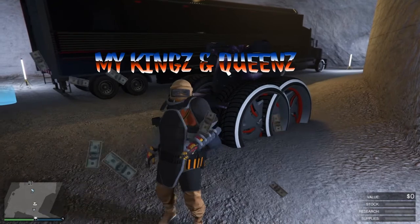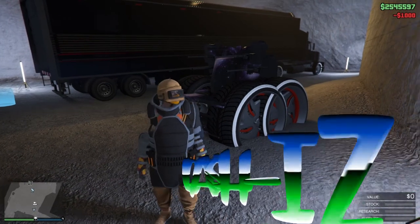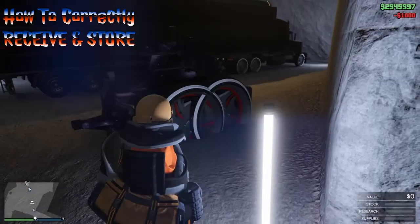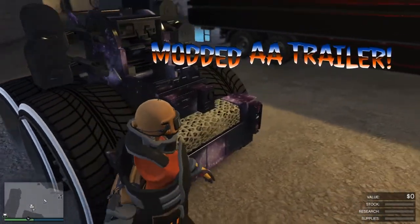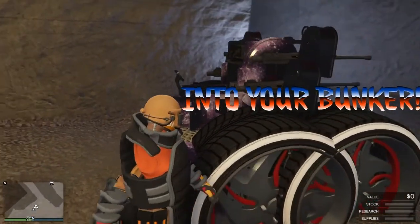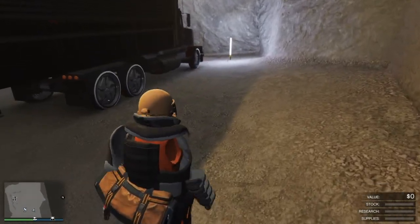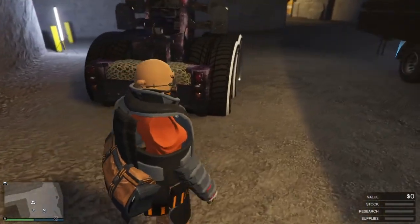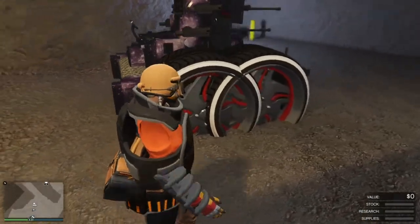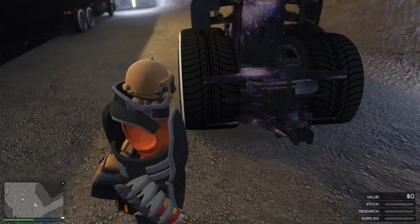What is up my kings and queens, Shaman Cassius King here. Today we're going to show you how to correctly receive and store a modded AA trailer into your bunker. As you can see I already have a modded AA trailer that's black on the galaxy livery, I've had it merged to my MOC, and today I'm just going to be swapping it out so we can freshen things up.